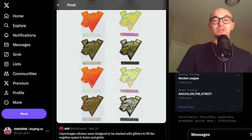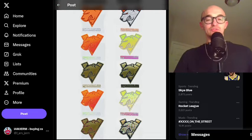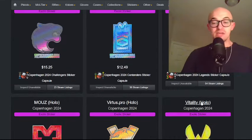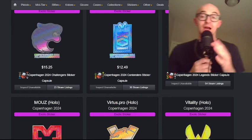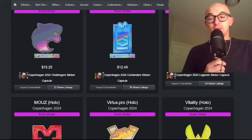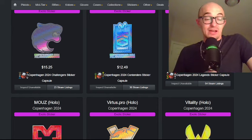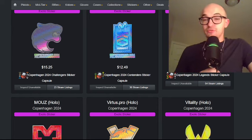Here's the original versus release comparison for the Virtus Pro stickers, just giving an idea of what changed. Personally, I am just a Copenhagen hater — you can say it's because I'm biased or whatever, I just don't think they look good. I think they look pretty bad. I think bordered stickers would have been cool. I think these are not very cool. I think the autographs are boring and uninteresting.